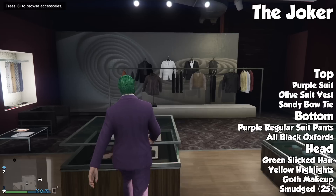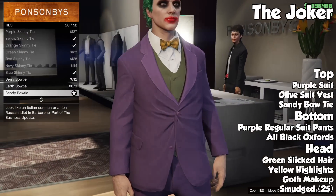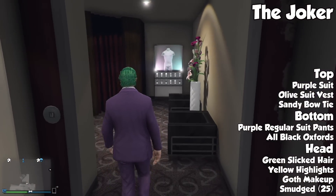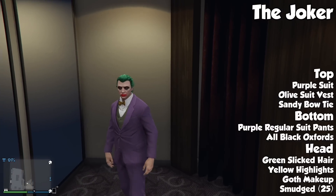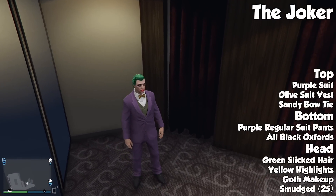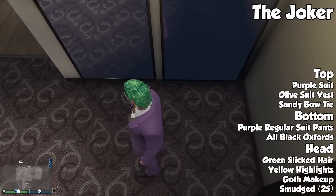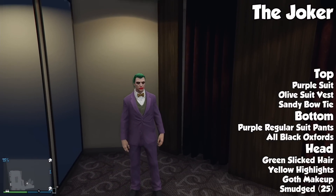Moving on to the head — for the color of the hair, you can experiment with it. I obviously have green with yellow highlights. You can make it different shades of green if you want, make it a different type of Joker. But I like the green with the yellow highlights, looks really cool. Then obviously you're going to want to put the goth makeup on for the eyes, and then put red smudged makeup — I think it's like the 25th red color — for the mouth.